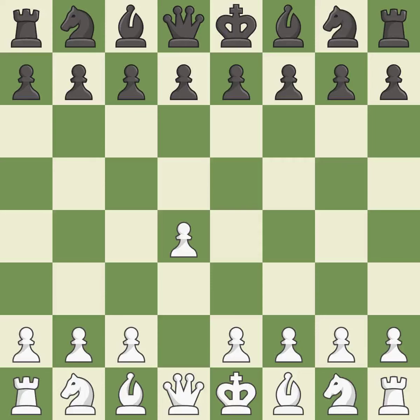Opening with the Queen's Pawn controls the center and usually leads to a more positional development of the pieces. The Indian game begins by controlling the important e4 square with the Knight rather than a pawn. c4 builds a strong center by controlling the important d5 square and creates a square for the Knight to come to c3 without blocking the c-pawn.